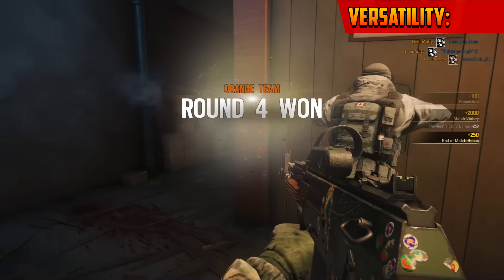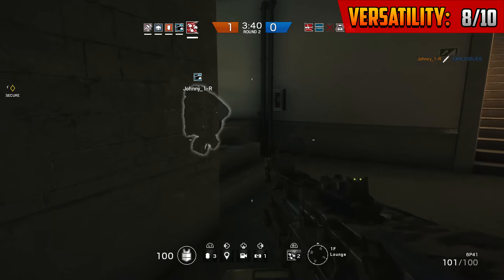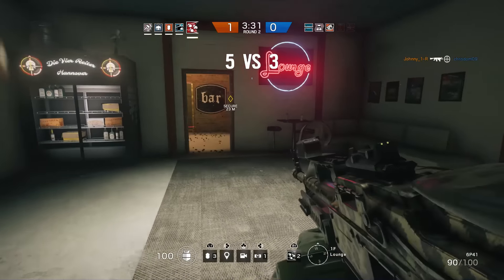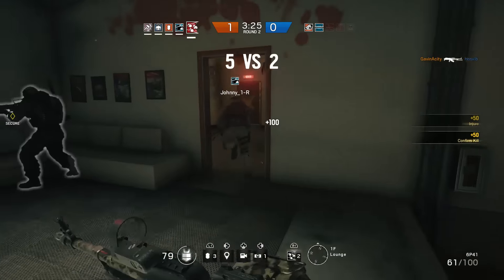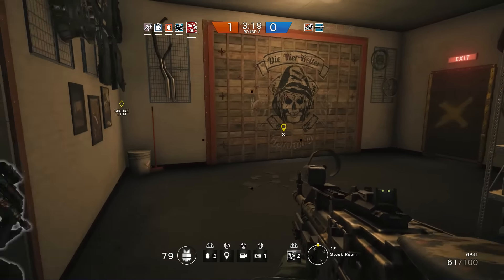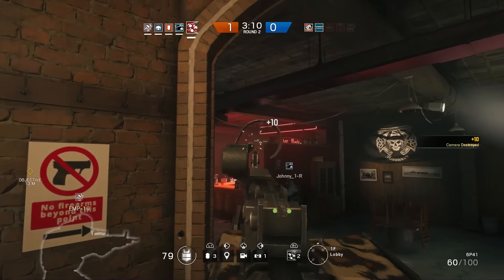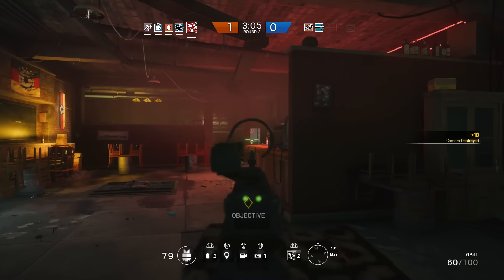Moving on to our final category — versatility. It was really difficult, and I wanted to give Fuse a perfect 10, but I had to go with an 8. The reason is that Fuse is handicapped in the hostage game mode — you will almost certainly kill the hostage if you put the cluster charge anywhere near them, causing you to lose the round. You can still use him on hostage, but you have to be a lot more cautious about where you place the cluster charge.